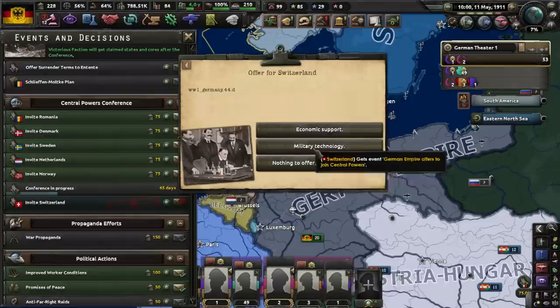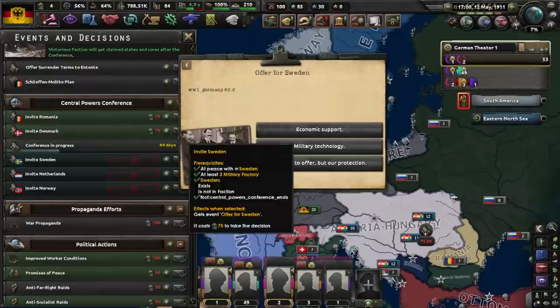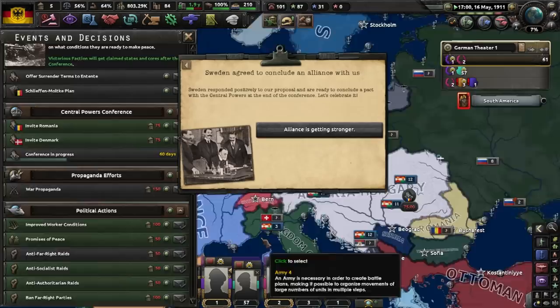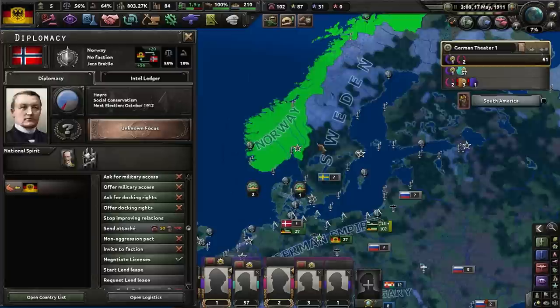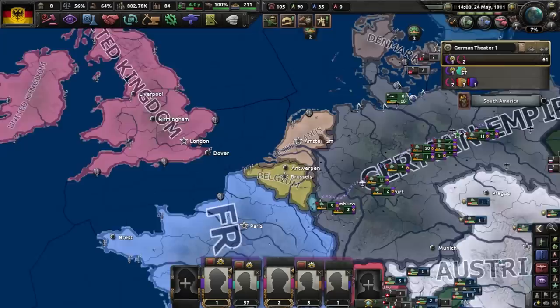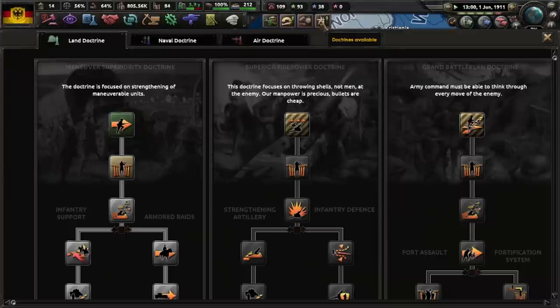We'll do nothing but that. In the Netherlands, we'll give them military technology, and then we'll finally invite the Swiss — I'm gonna give them also military support. I don't know if this bases it off of how friendly you are to them. So we did get some of these things — Switzerland refused, Netherlands refused, and Norway agreed. Excellent! Italy did join — I'm pretty sure Italy did, so I'm pretty happy with the results.